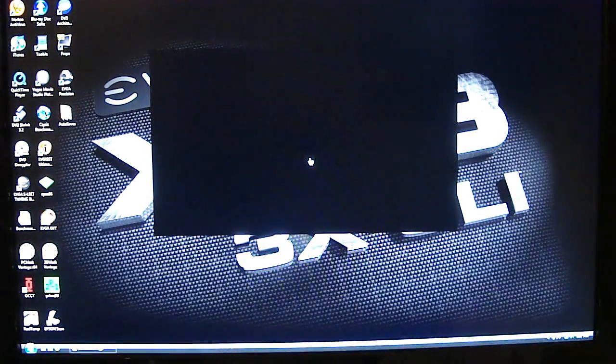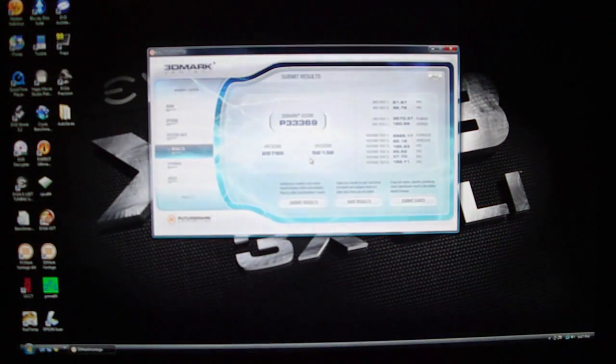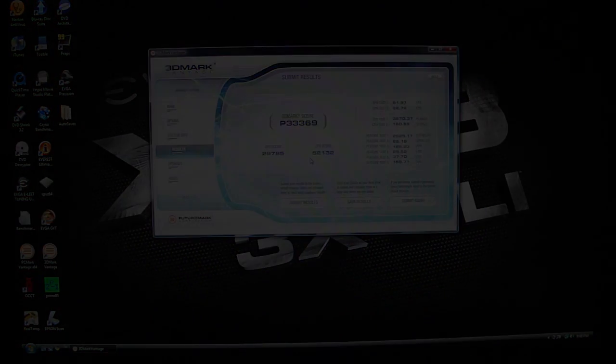Alright, and we're coming to the end of the test — 3DMark Vantage with the same settings and physics enabled. Last score was a little over 28,000; this one got 33,369. So physics enabled does make a huge difference when you're running the benchmark.